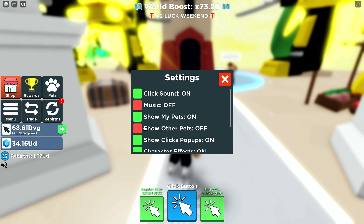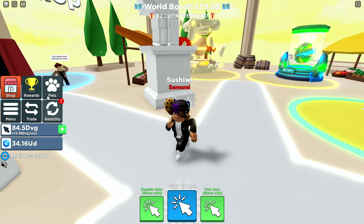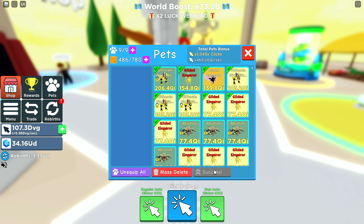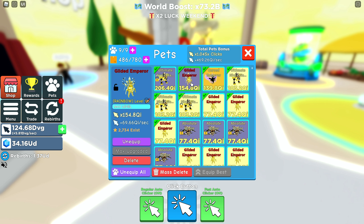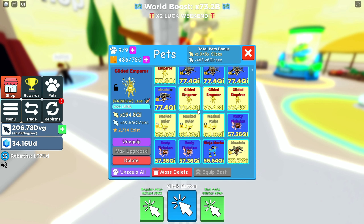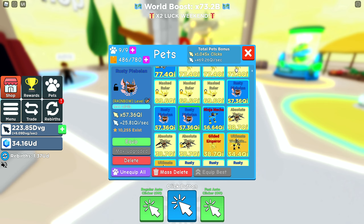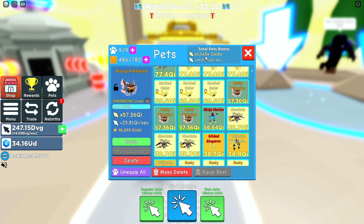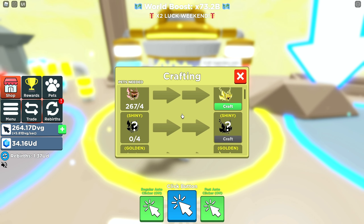Let me get all these pets out of the way — they're just so huge for no reason. If we head into the pets section, somehow I hatched a rainbow one which is pretty OP — it does 154, so that's awesome. I also made a Cursed Emperor, which is pretty cool. We also reached SX clicks, which is awesome.